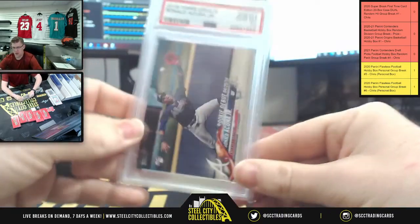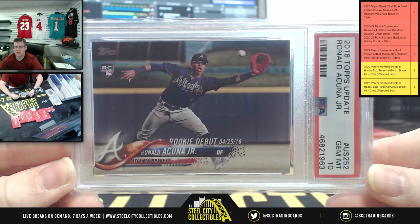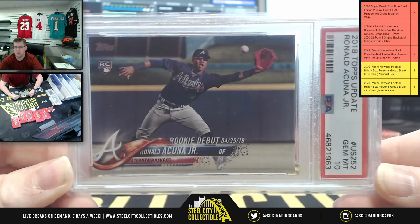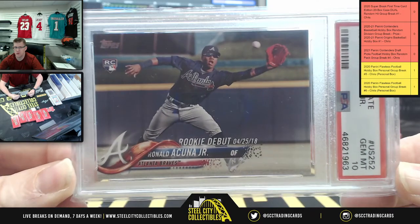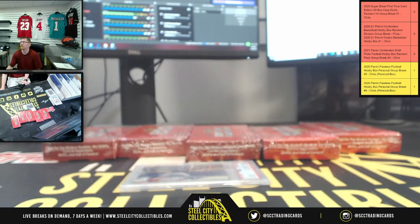How about Ronald Acuna Jr., 2018 Topps Update, PSA Gem Mint 10, with that rookie debut on there — April 25th, 2018. Gem Mint 10, Acuna Jr.